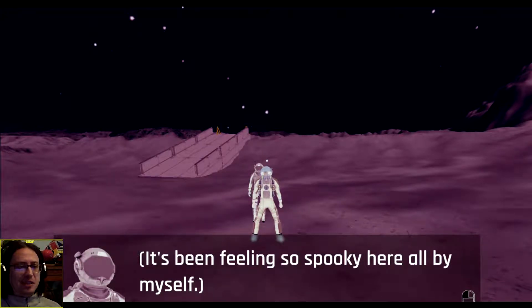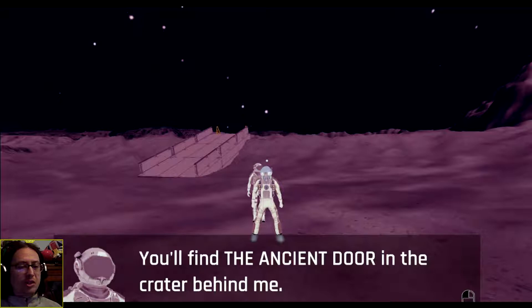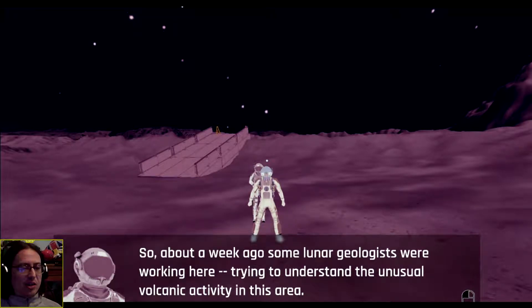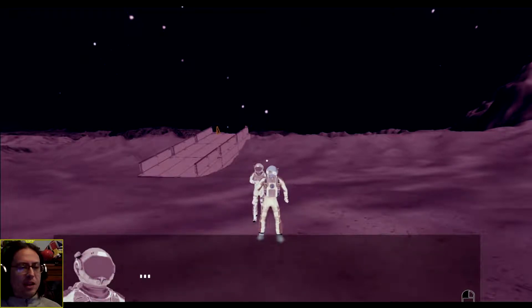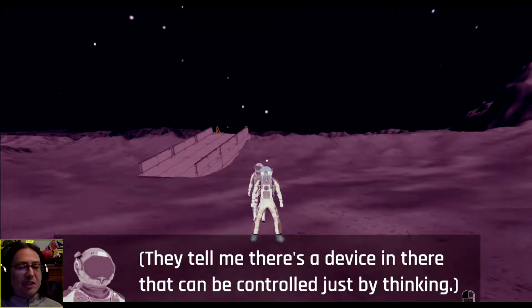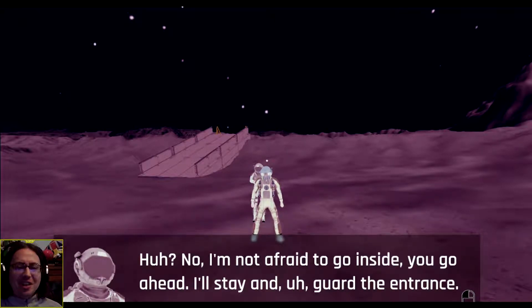It's been feeling so spooky all by myself. I'm Sergeant Raymond, US military. I've been assigned to serve as your bodyguard. You'll find this ancient door at the crater behind me. Some lunar geologists were working here trying to understand the unusual volcanic activity. They found an ancient door just underneath this moon dust — the geologists say it's been here for billions of years. Since you're the world's top archaeologist, we thought you were the best qualified to go in there. There's a device in there that can control things just by thinking. Don't get the solar system blown up. I'll stay and guard the entrance.